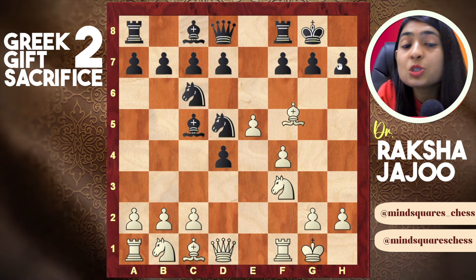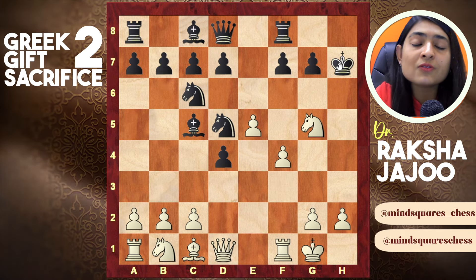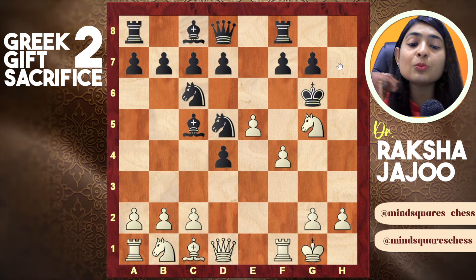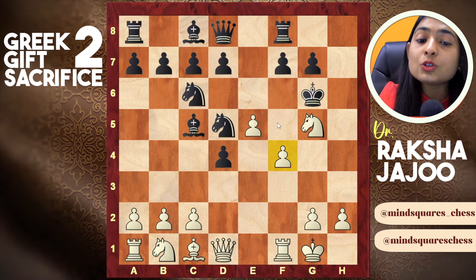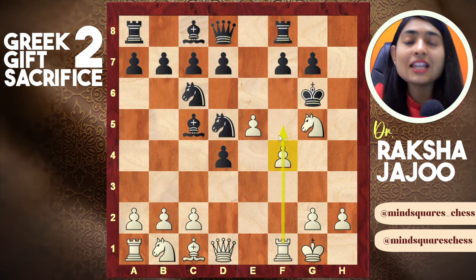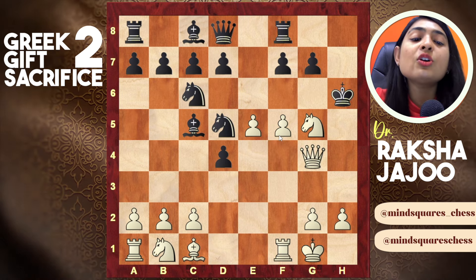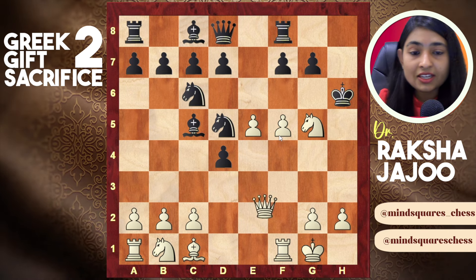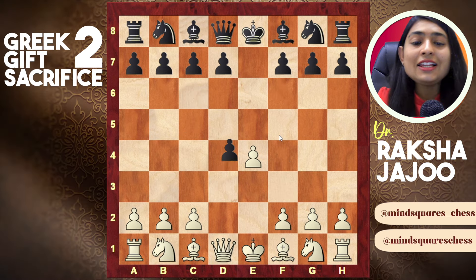Once the knight goes to d5 or anywhere else, you follow up with the Greek Gift sacrifice — you sacrifice your bishop on h7, the king captures it, and knight g5 comes with a check. This is even better because if the king goes to g6 you can push the pawn directly to f5, which is also protected by the rook. If he goes to the corner, you play queen g4 and it will eventually be checkmate on h4 or h3. So this was the e4 e5 line.